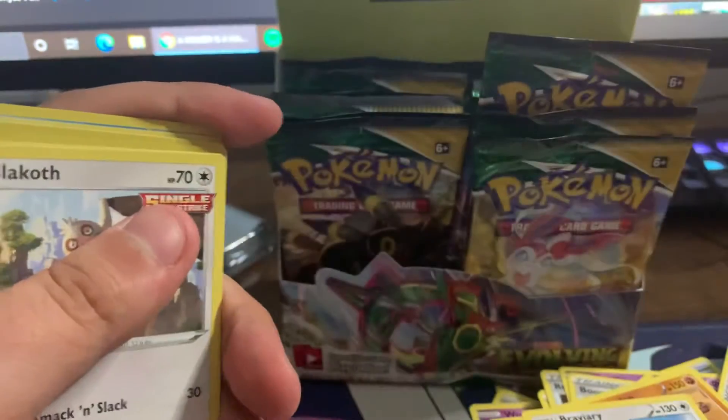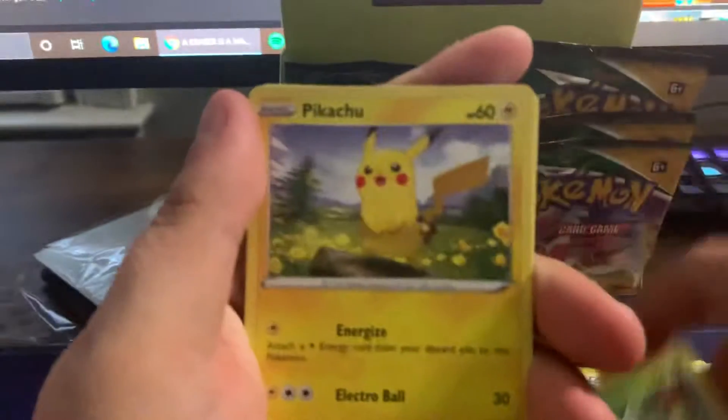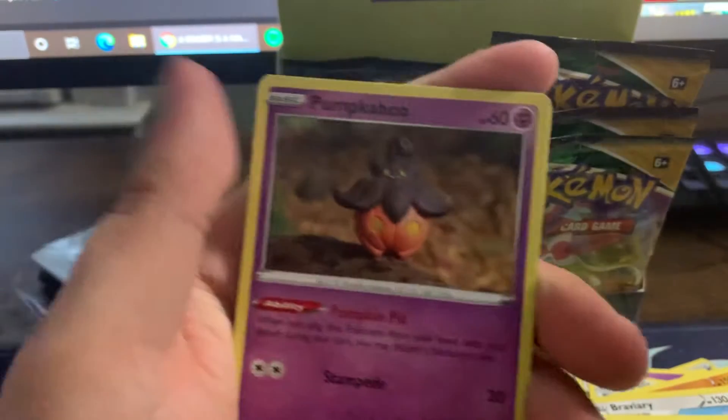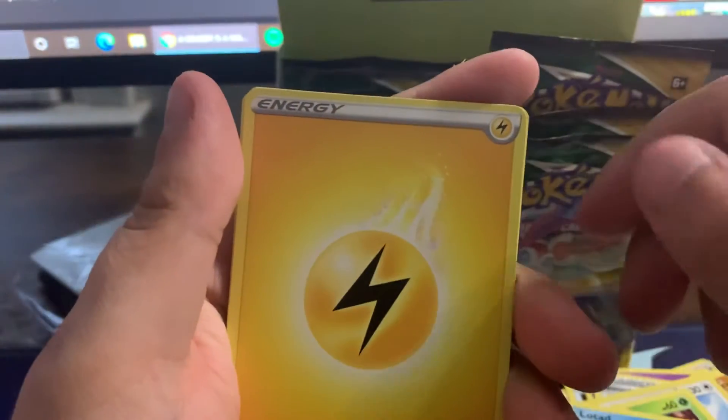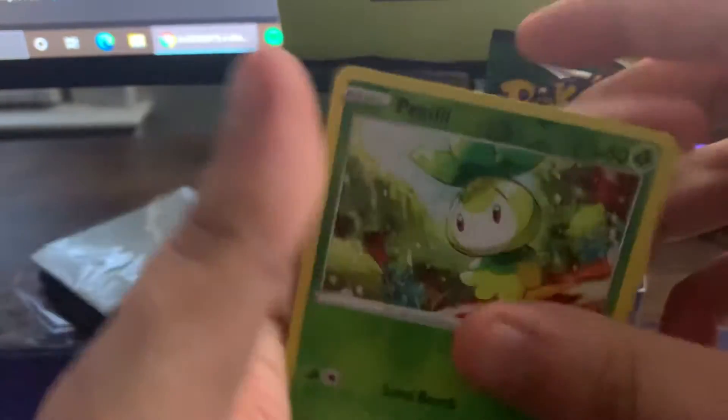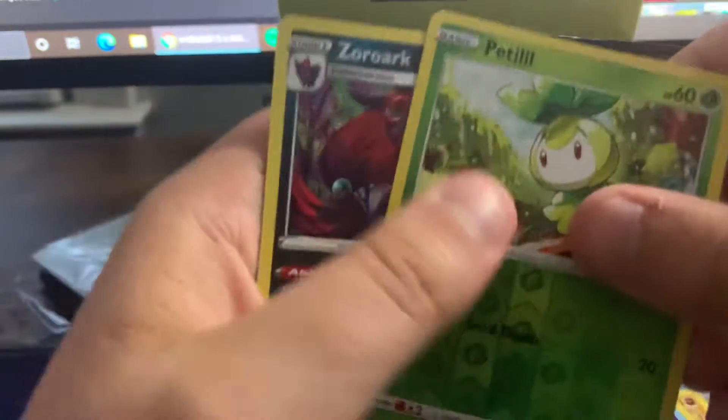Okay, I got this on the bottom I guess. One two three four. Slakoth, Piplup — oh that's such an adorable Pikachu, I'm gonna put that to the side — Pumpkaboo, Lotad, Zinna's Rose, Hypno, Tentacruel, Petilil, and a holo Zoroark.